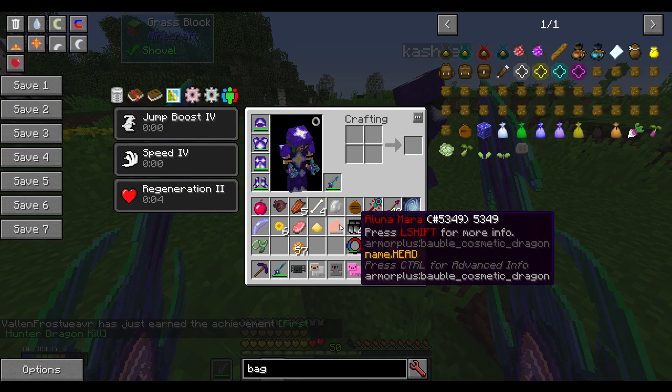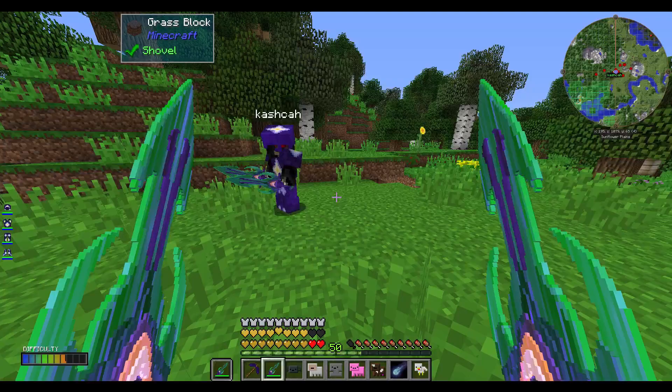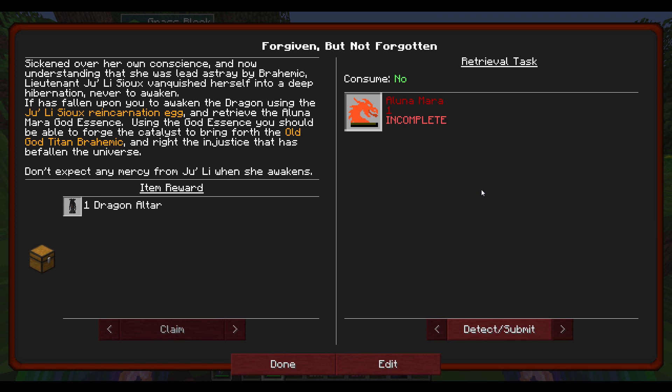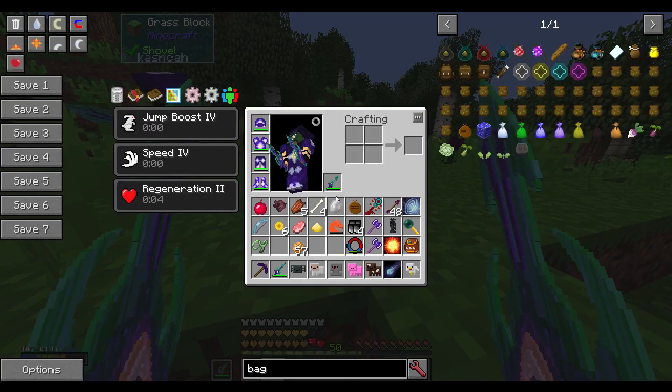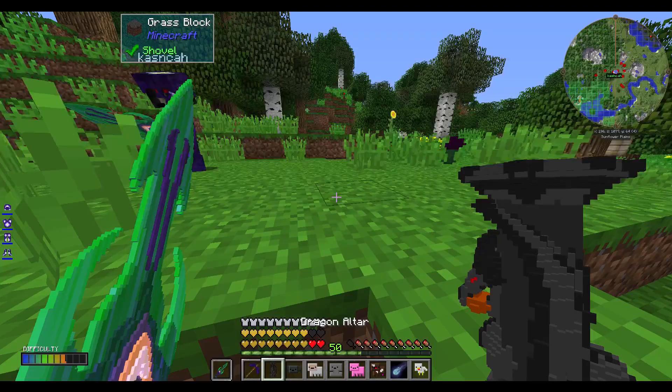Nice. Did she drop any goodies, or did I get them? I got a Luna Mara. You should get, like, a thing. I did — I got a dragon altar. And it looks totally wicked as well.